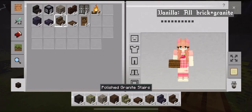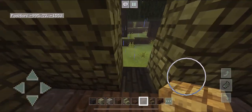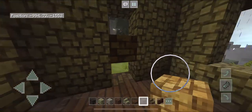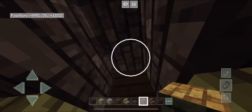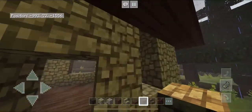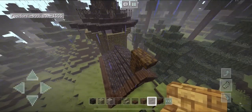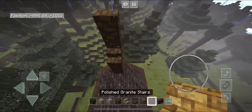Grab your granite blocks and brick wall and start on the chimney. With your polished granite block, go into that space we created, break off the andesite block, skip one block, fill in the rest, then break off the following blocks and replace them with granite. Head outside and bring that up — place one block then bring it up by two. Grab your polished granite stairs and place an upside-down stair on the side of it.